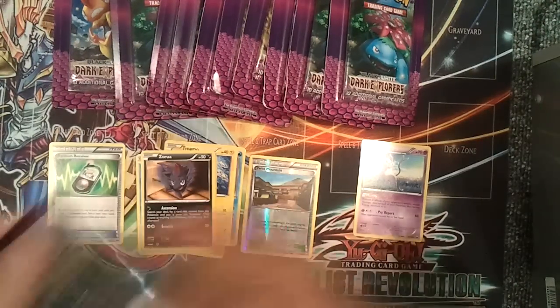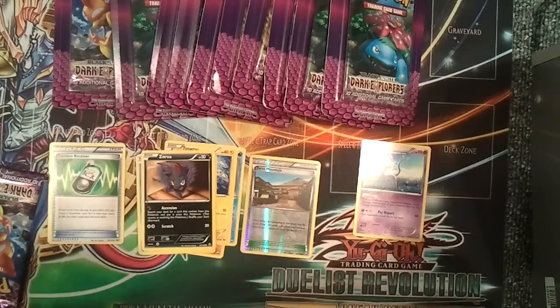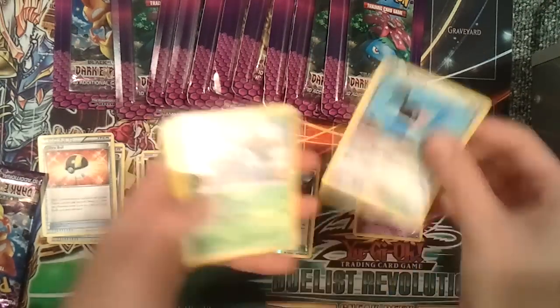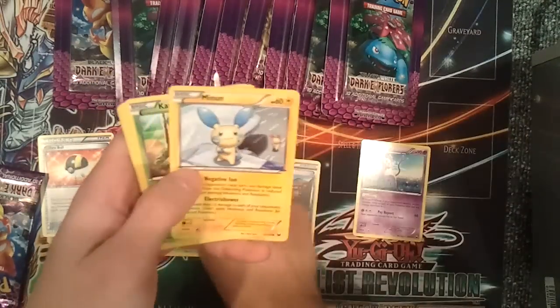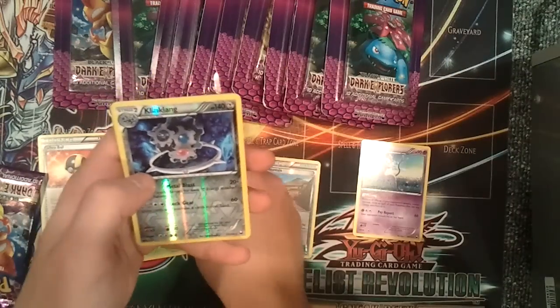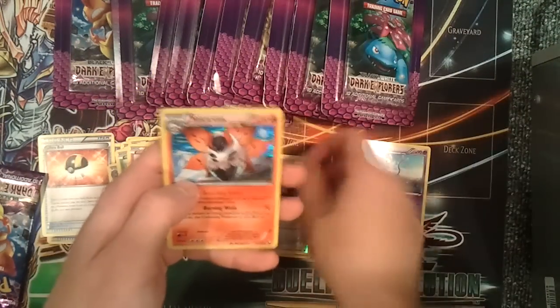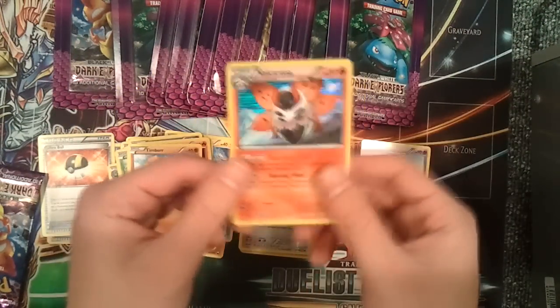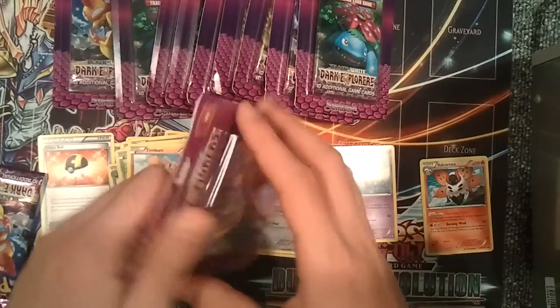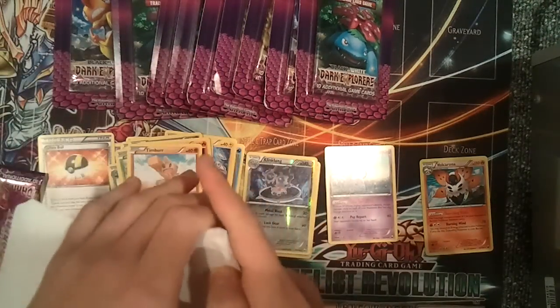In the last video we opened 12 Boundaries Crossed booster packs but we didn't really get anything too nice. Hopefully we can get something cool out of this set because I literally never opened a pack from this. We've got an Ultra Ball, Chatot, oh nice Ivysaur, Minun, Karrablast, Scraggy, Larvesta, Timburr, a Reverse Foil, Clinkclank, and a Hollow Rare Volcarona. I know this is very good in the game; I don't know how good it is in actual Pokemon TCG.